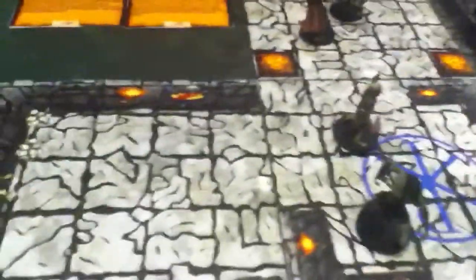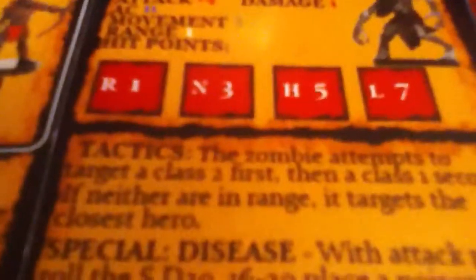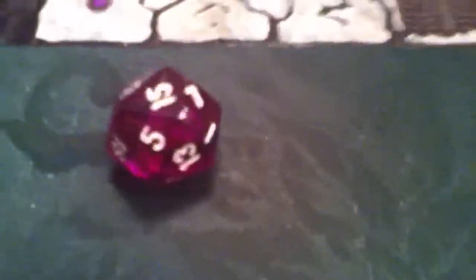He gets the SD die and remember, he has a disease — so on a 16 through 20, we have to put a poison token on this hero. He hits with this one, the cleric. So we'll take one hit and put it on that.